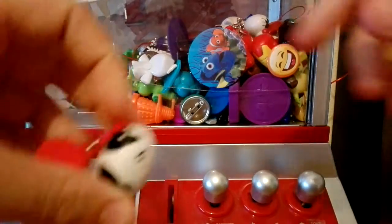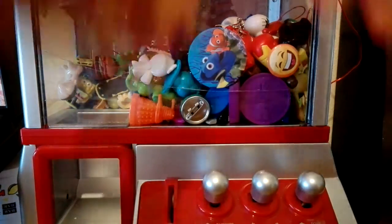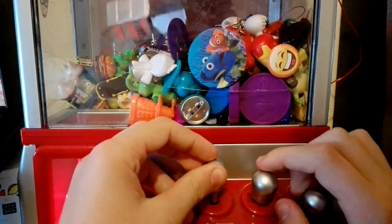Looks like we've got one! So the first prize of the day is this Hello Kitty Kiss keychain — that's cool. But they are pretty heavy to get, so they are one of the hardest prizes.